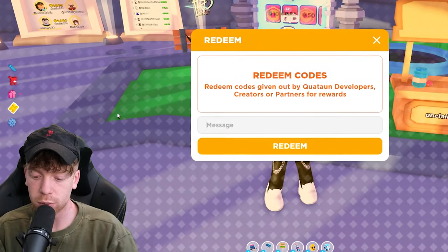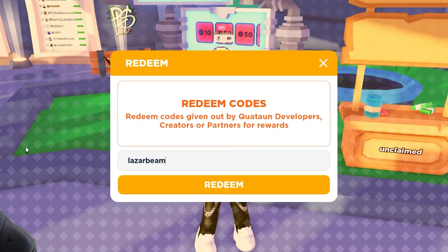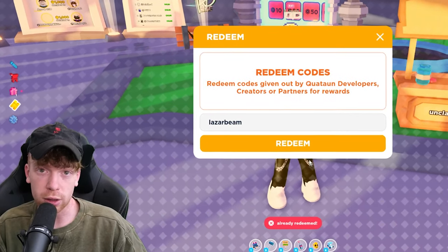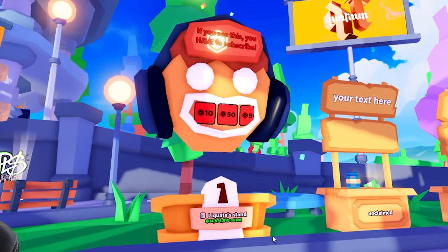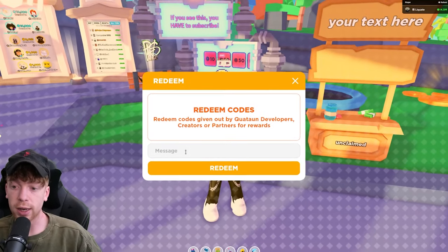The next code gives you a booth: it's 'lazarbeam' — L-A-Z-A-R-B-E-A-M — which is of course a really big YouTuber. If you redeem that, you will get the LazarBeam booth in the game. This code has actually been around for a while but it's still working, which is really cool — you can still get the booth.